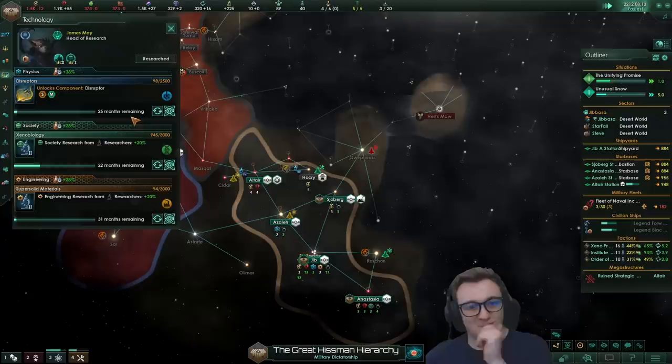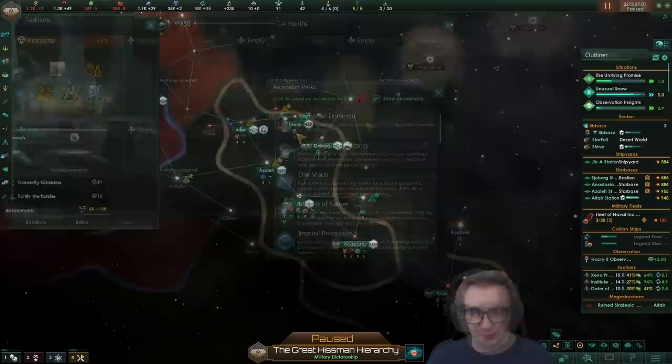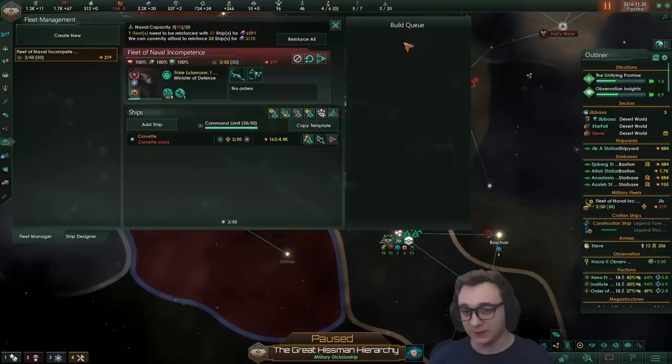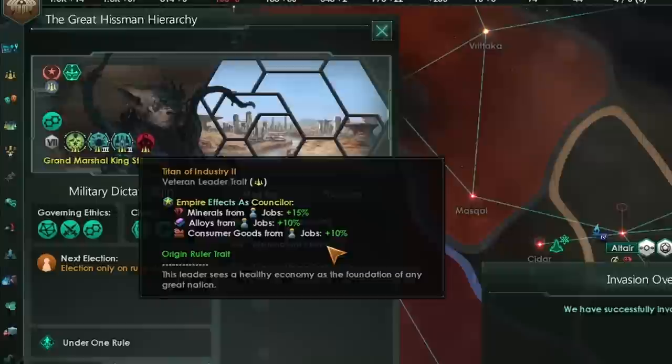Disruptors are researching — probably the best weapon now. Our agenda's finally finished — unifying promise — which means we can go to new technologies and get our output a bit better on tech. Then we shall expand. Prosperity's now finished. Shed Desi is probably really good to get more envoys going. We're going for the Galactic Custodian, so we need to make friends with everyone. I'm going to make some corvettes now so we get more influence from power projection. We might be able to vassal people without autocannons because we've just stockpiled so many alloys.